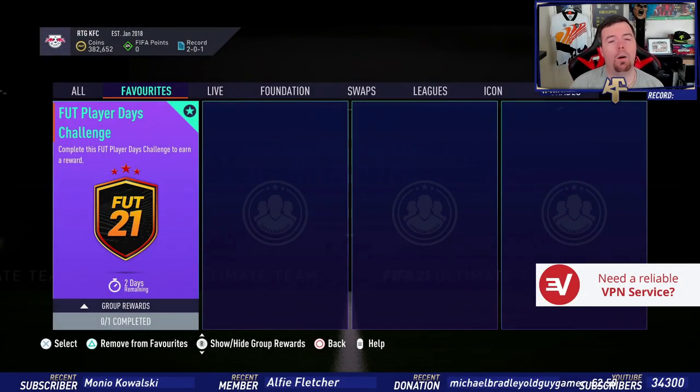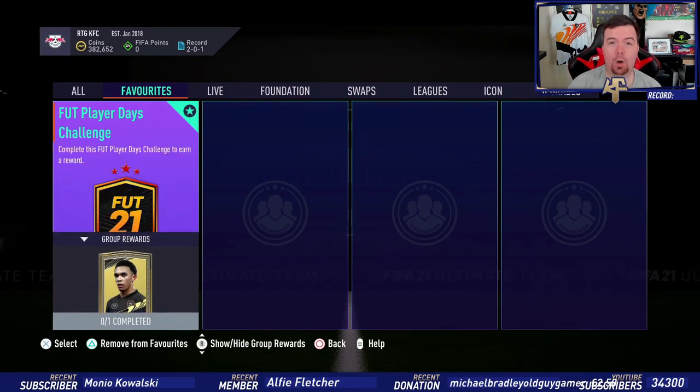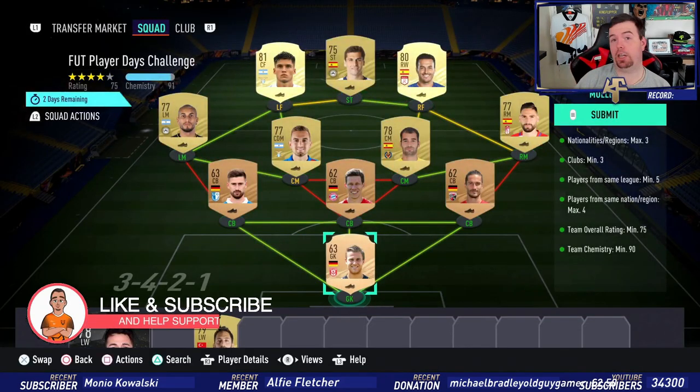Yo guys, what's going on? King Flipper here and welcome to another Player Days SBC. Today we're doing FUT Player Days challenge SBC number 3, which gives us another tradable pack — a small rare gold players pack. It's a really good pack, a 25k pack with all six rare gold players, which I will not turn down whatsoever. And the good thing is it's actually kind of cheap to do.